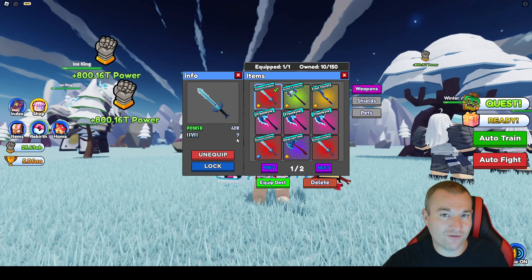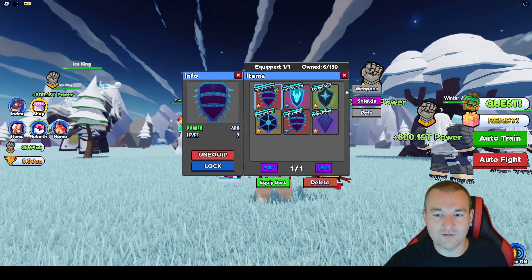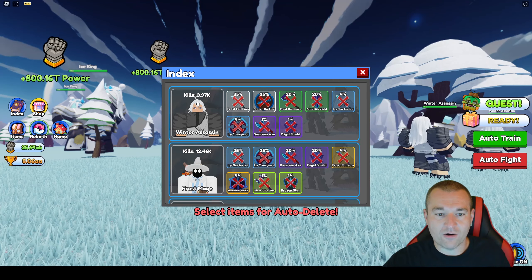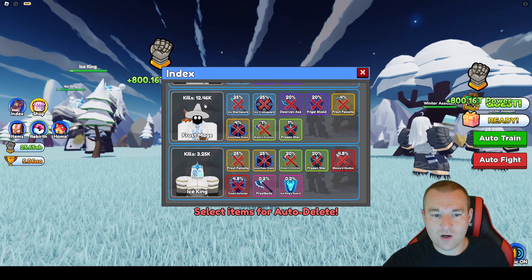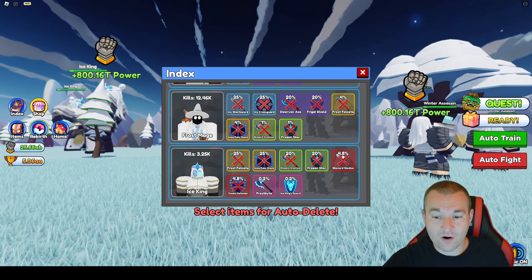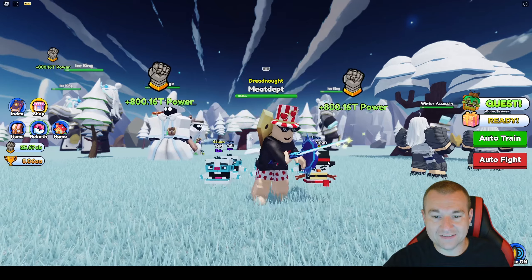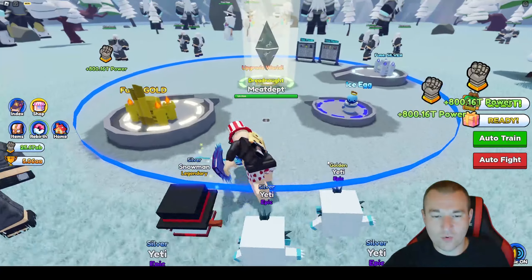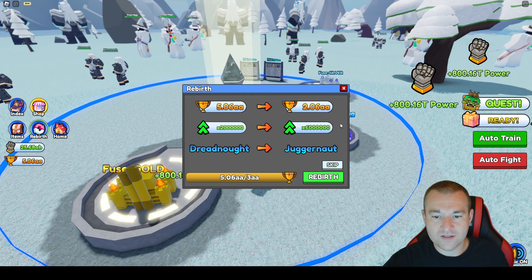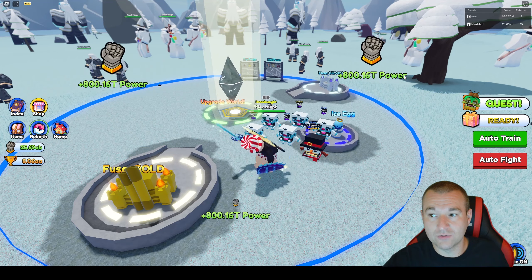Nothing too crazy. I've pretty much been grinding the Winter World and getting pretty strong. I have a Silver Level 1 Legendary Snowman and a bunch of Golden and Silver Epic Yetis really helping me out with power. The Snowman is 800x power, the Golden Yeti is 1,200x, and the Silver Level 1 Yeti is 600x — you definitely want to merge your pets up.